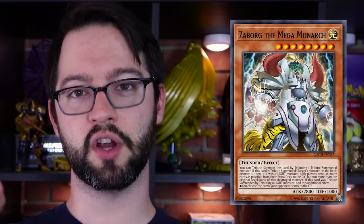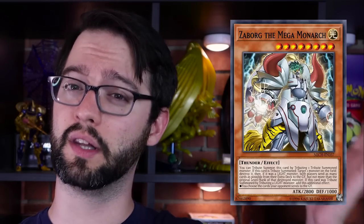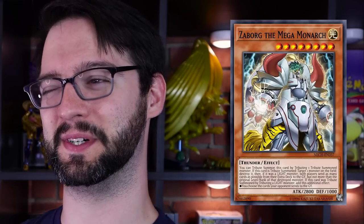The Honorable Mention is Zaborg the Mega Monarch. Level 8 Thunder Monster, 2800 attack, 1000 defense. You can tribute summon this monster by tributing one tribute-summoned monster. If this card was tribute summoned, you can destroy one monster on the field. If that monster was a Light monster — like itself — both players send as many monsters from their extra deck as possible, up to but not more than the original level of the Light monster you destroyed. So if you blow up himself, we both have to send eight monsters from our extra decks to the graveyard. And if the monster you tributed was a Light itself, you get to pick the stuff you dump from your extra deck — eight is a lot, so it's probably fine either way.